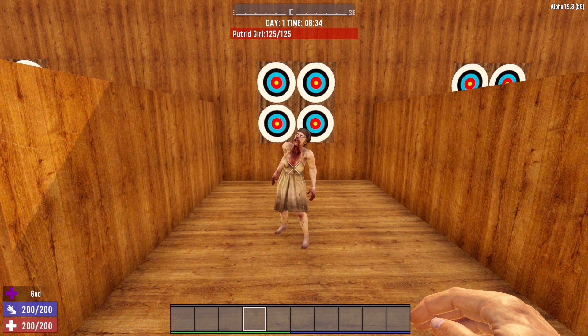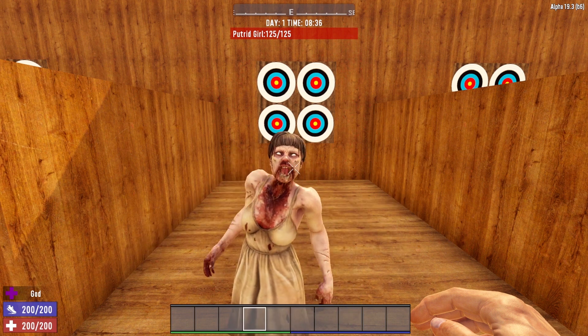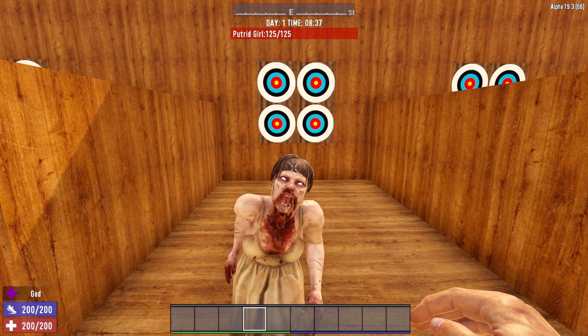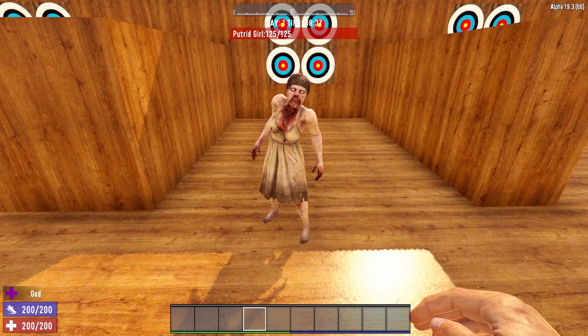So animals, zombies — anything spawned in the world that normally has an AI and moves — you can actually turn off their AI, making them basically just stand there and wiggle. That is done by hitting the star key on your number pad. If I hit that star key, her AI turns back on and she starts coming after me and punches me in the face. If I hit the star key again, she goes back into AI turned off mode, meaning she goes back to just standing there and wiggling.